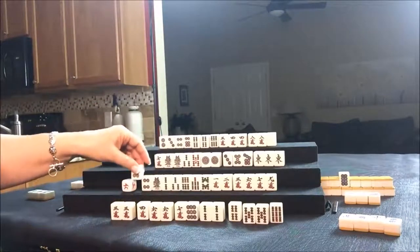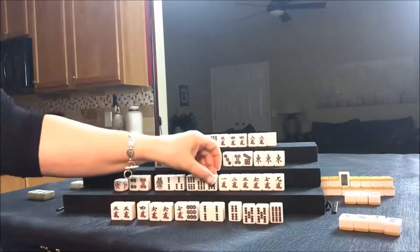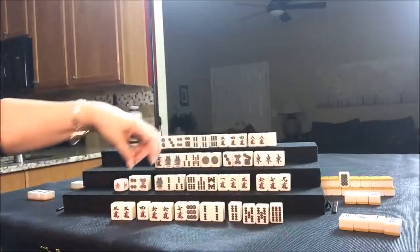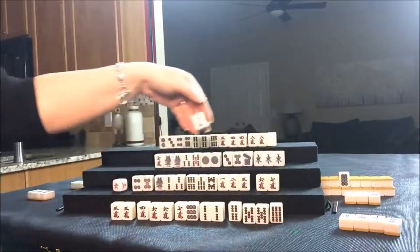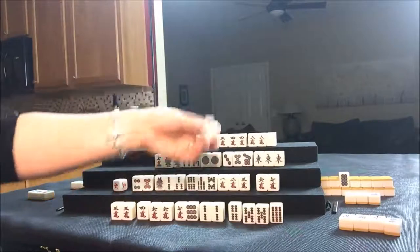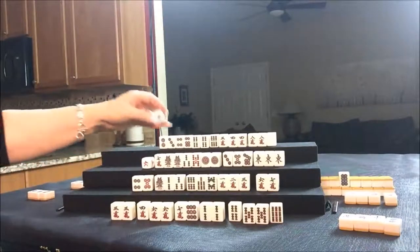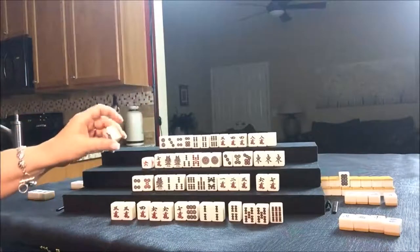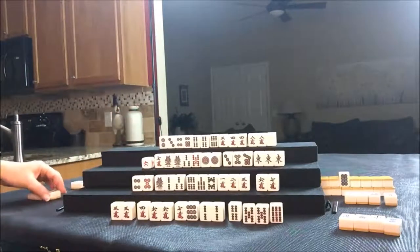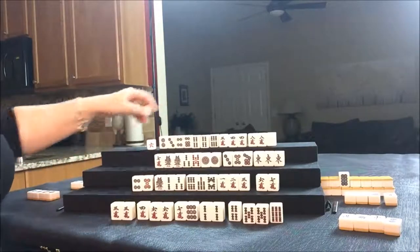So here's Chi, Chi, Chi — here's a potential Chi with Akadora. Let's throw away the nine crack for South and draw for West. They drew a South, but South is out — they even threw it; it's in their discard pile. So let's draw for North. They got a one dot. They've got kind of a mess here. Let's throw the white — it's not coming in; it's a risky tile.